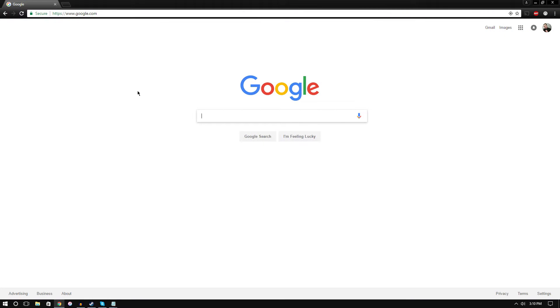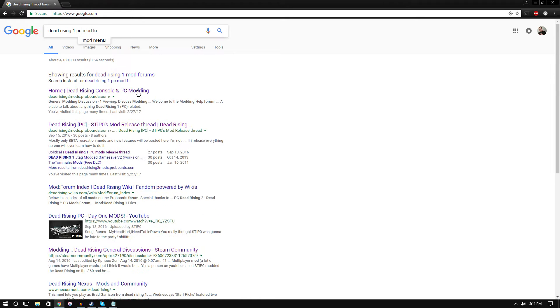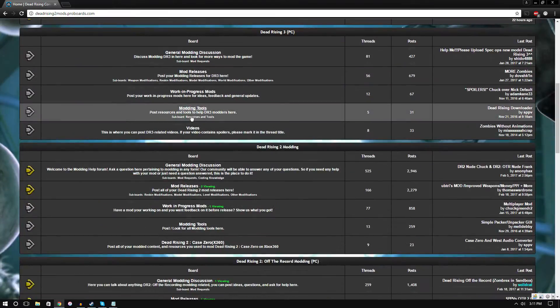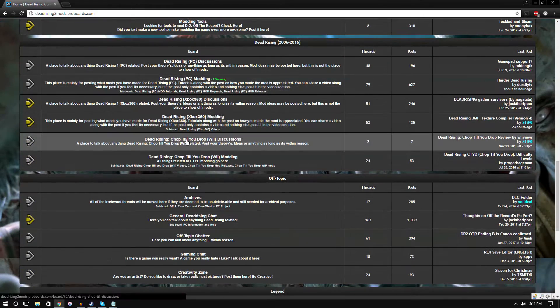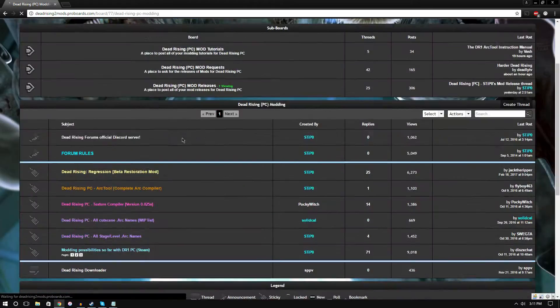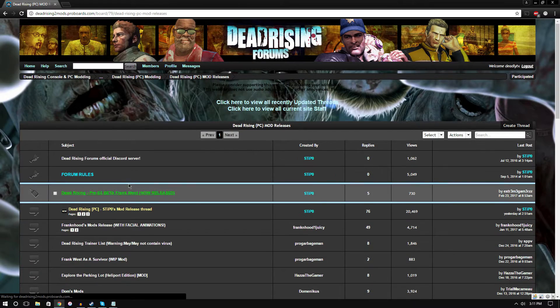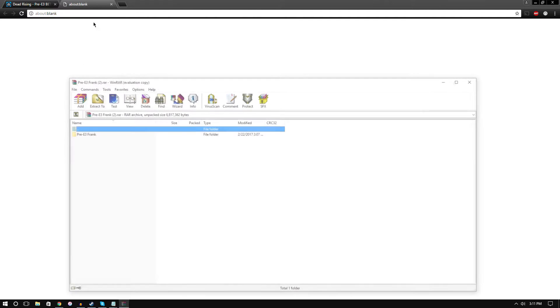Go to Google or Bing, navigate to the Dead Rising 1 PC mod forum — this is the hub for PC mods for Dead Rising and the other games too. Go over to the mod releases and you'll see the pre-E3 Frank beta. Click download.